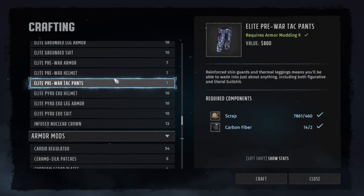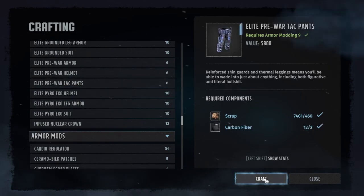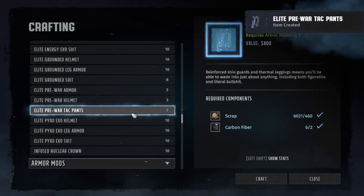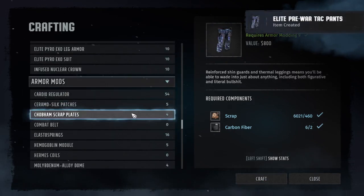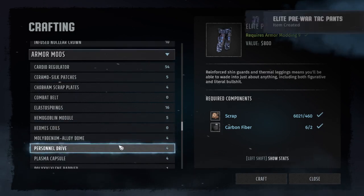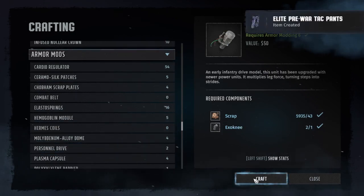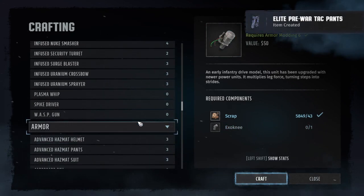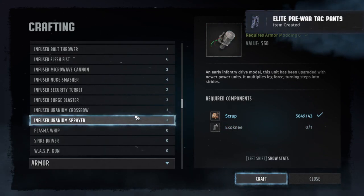Okay, elite free war tag pants — yeah, I need 5. I'll take 4 for now. Also in mods, I also need something in mods. Personal drive — I'll take all 4. And now we craft.